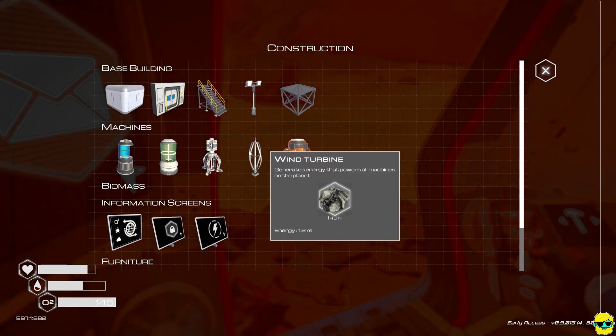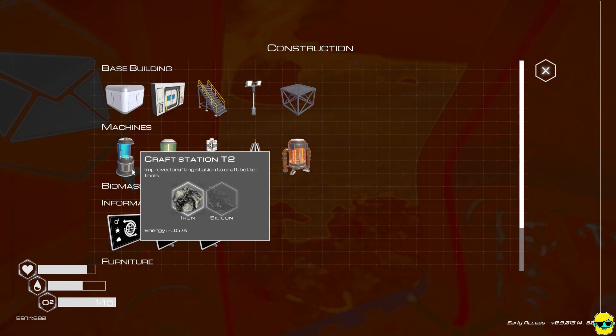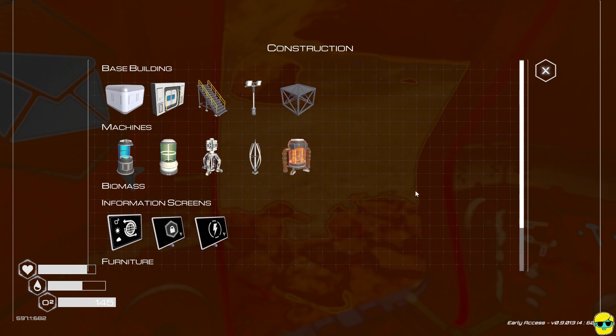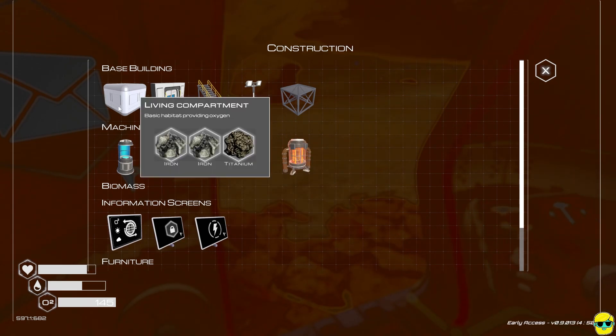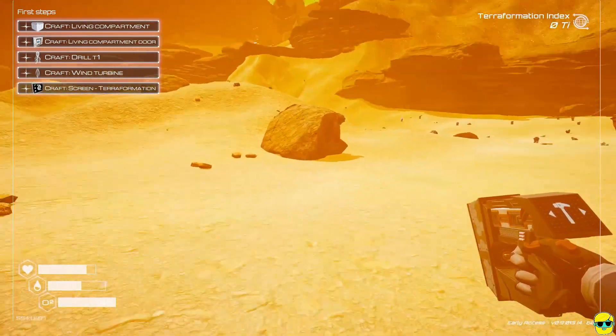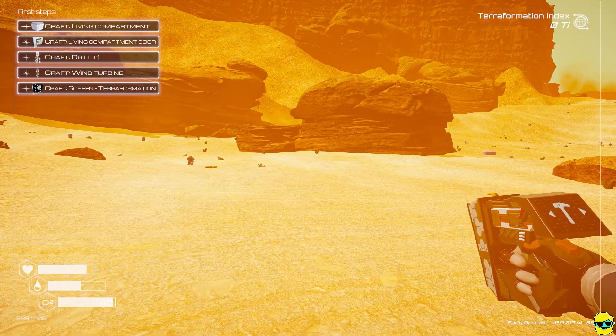There's furniture, storage crates (very functional), desks for monitors, another crafting station, a veggie tube to generate oxygen (and we do have a seed), a drill which generates pressure, a wind turbine generating +1.2 energy per second, and a heater. Most structures consume energy. Notably the living compartment does not require power, and it always provides oxygen without any power — making it a fantastic oxygen waypoint as you explore.